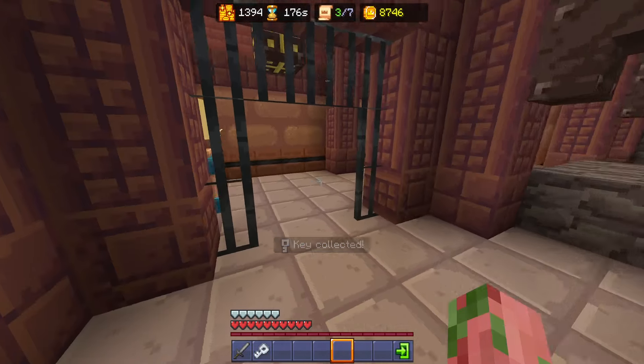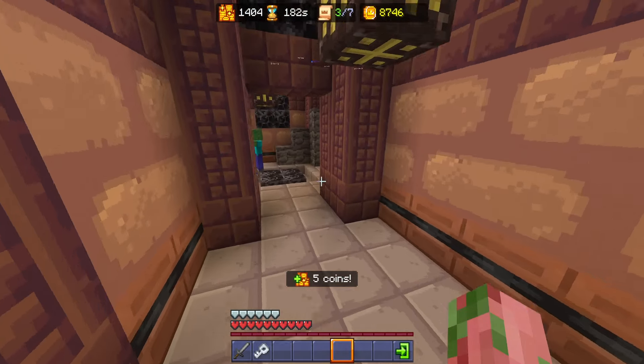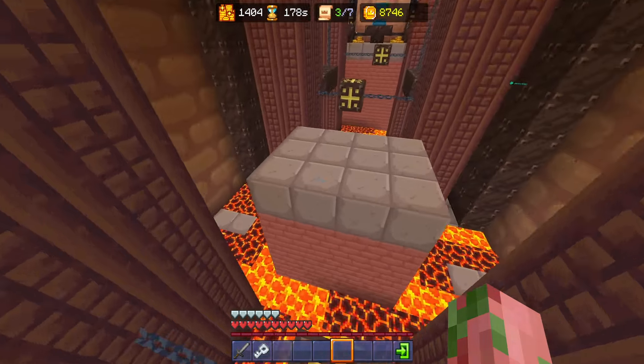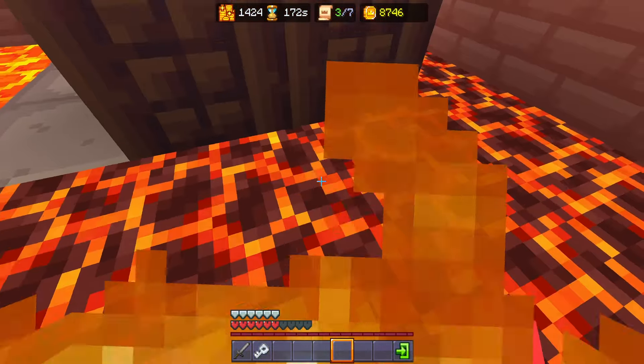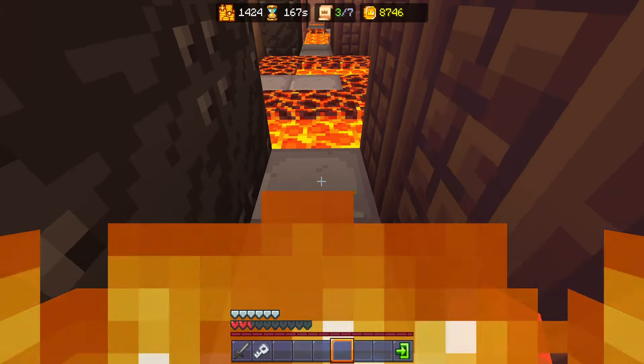Parkour across that, pick up that iron key real quick, and then we're going to head on back. Now we're not going to head straight there — we're going to turn left, pick up this sand, pick up our two gold right here, and then turn left. Now this is probably the most difficult parkour in the entire place — and I'm going to breeze through it real quick just to make you feel bad about your parkour skills. Oh no... I actually did an oopsie. That's the first time I've ever failed — I did a little too much of a subtle brag.